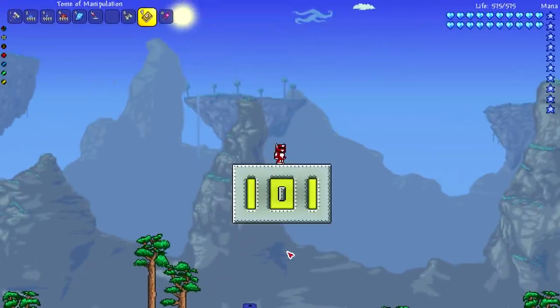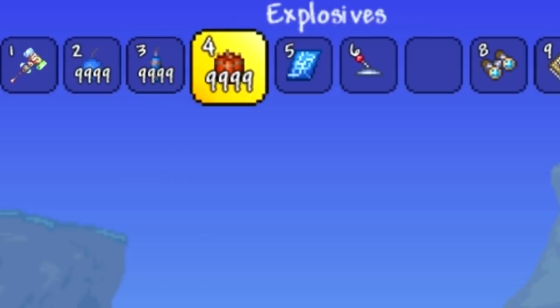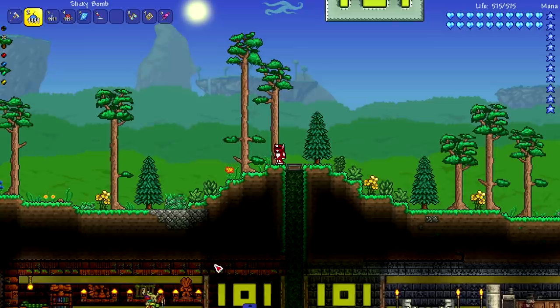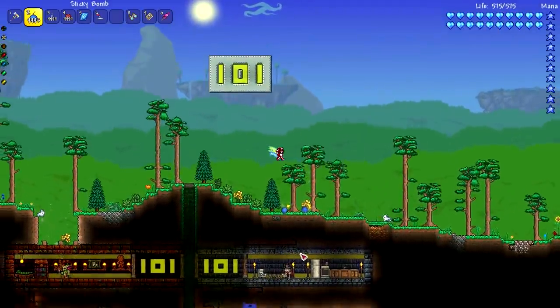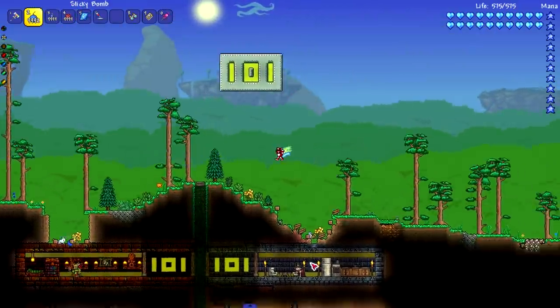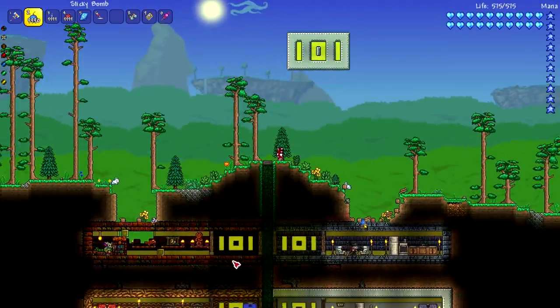Before we hop into our finale with the nuke, we're going to check out some vanilla stuff: sticky bombs, sticky dynamite, and just regular explosives. We're going to see if this does anything. Starting with the sticky bomb — just going to make it rain and see if this affects the vault at all. The top layered vaults are looking good so far. It hit the wall, but as long as everything else is still intact, that's perfectly fine.